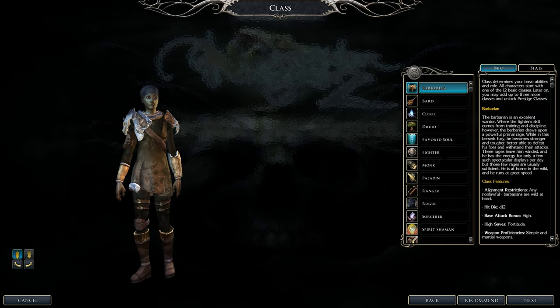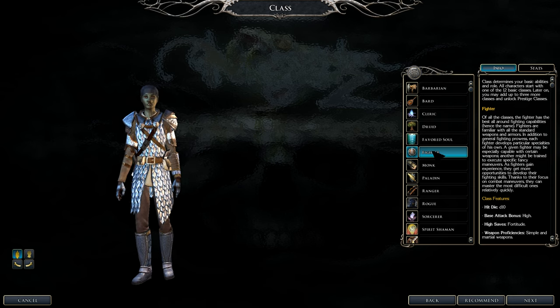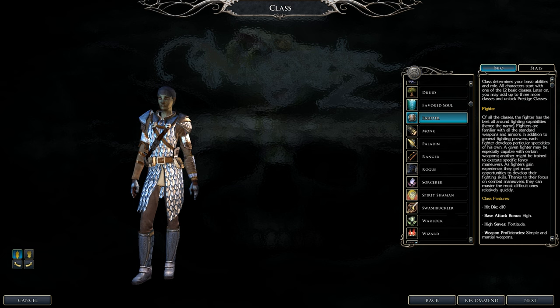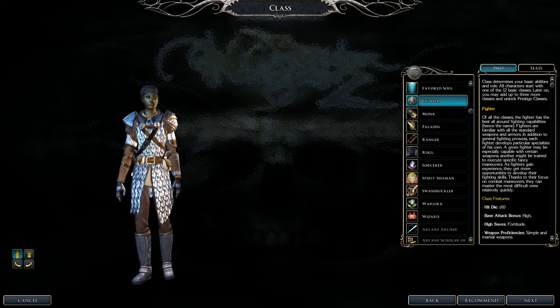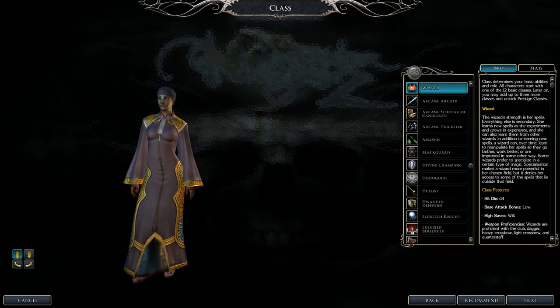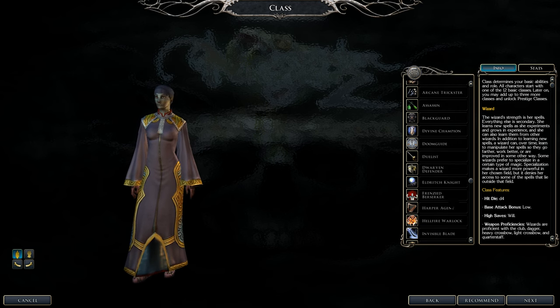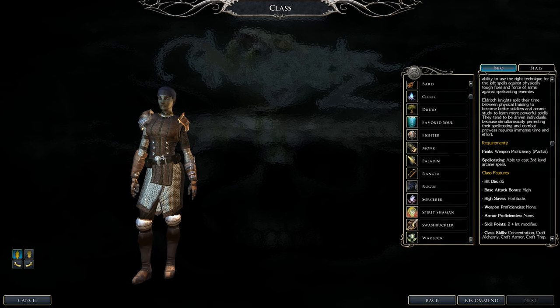For classes, you're going to start as a fighter at level 1. After that, gain some levels in wizard, then bounce back and forth between fighter and wizard. Once you meet the requirements — which you'll get naturally through normal leveling — you unlock the Eldritch Knight prestige class. Eldritch Knight requires martial weapon proficiency and the ability to cast level 3 spells, which this build provides naturally.